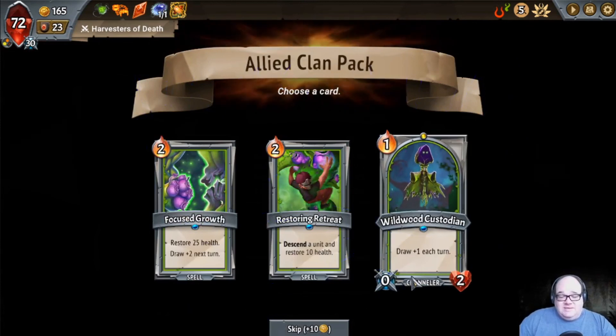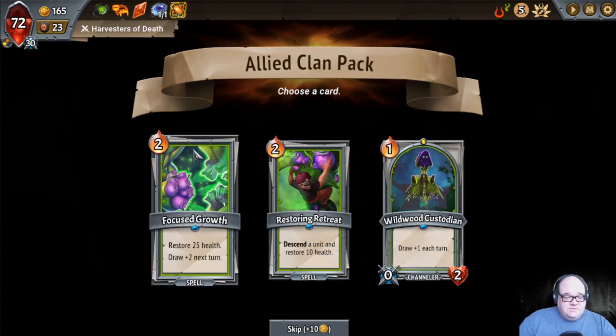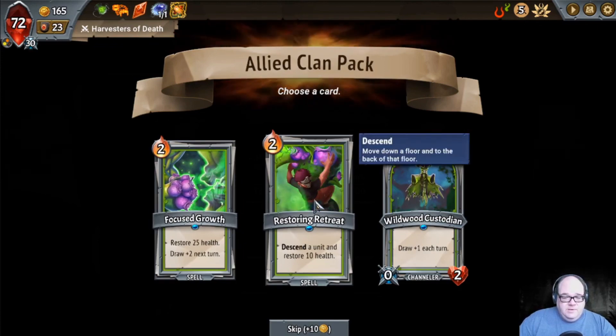Wild Wicked's at the end, plus one draw return — he just chills. I'm gonna say no. Descend a unit and restore 10 health — now that's neat, come back down here. You kids stop running up there. Focus Growth — restore 25 health, draw two next turn. Sure.